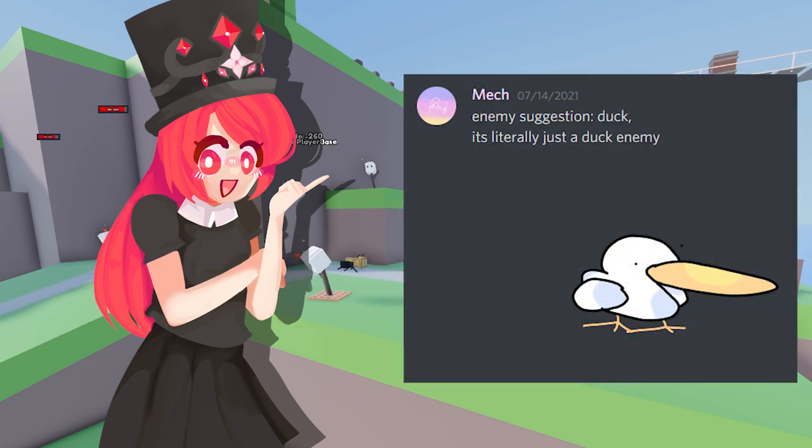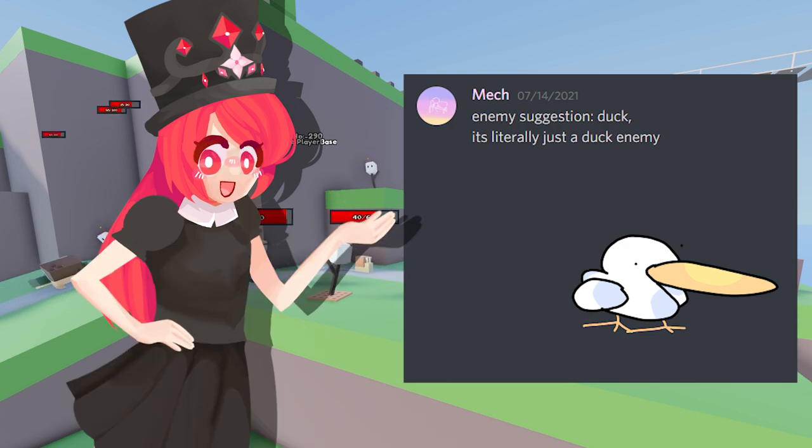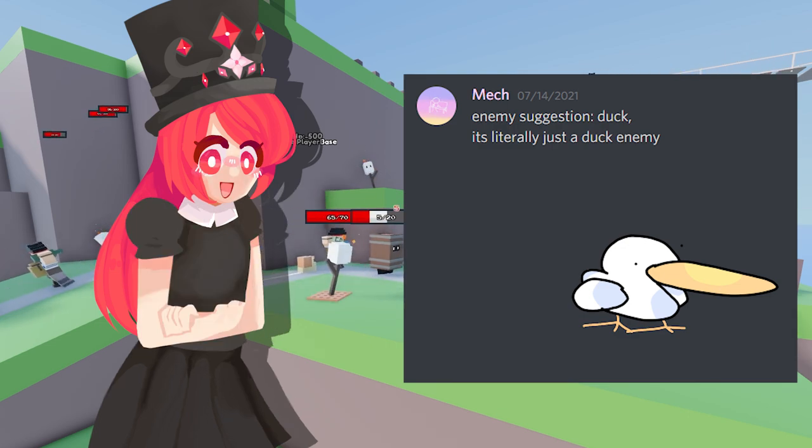Next up from Meg — enemy suggestion: Duck. It is literally just a duck enemy. I included this design because I love it — I love how one of the eyes isn't even on the body, it's floating midair. The art style is actually pretty fun and goofy. Another reason I picked this is because it would be cool to add flying enemies that only ranged towers could hit. Flying enemies are okay — there are a lot of different enemy types that can exist, and I would love to add as many as possible. I totally want to do that for the game.